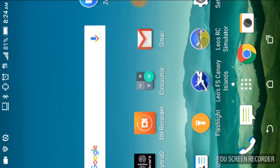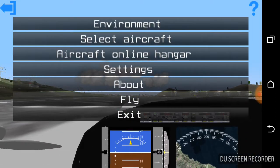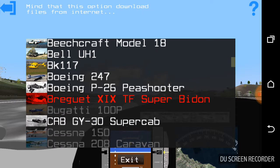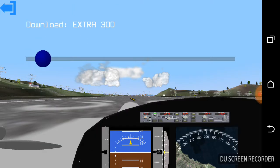I warned you — this can crash. You can see it exited out of the simulator right away. This is a crash to the simulator app, but let's try it again. As usual, go to Aircraft Online Hangar and I'm going to download a different plane that's more reliable, like the Extra 300.